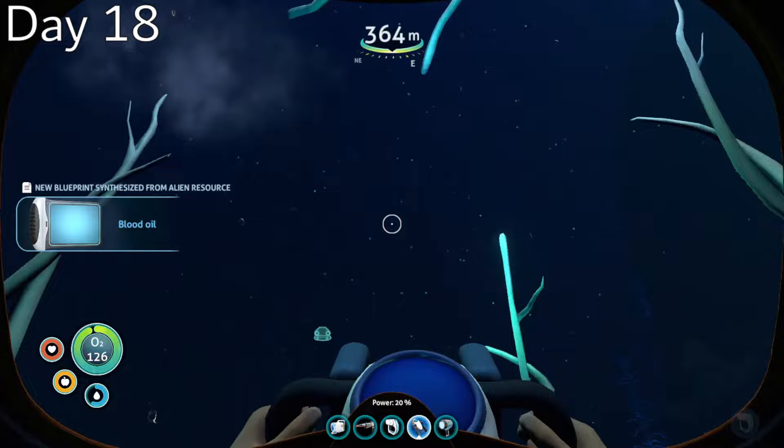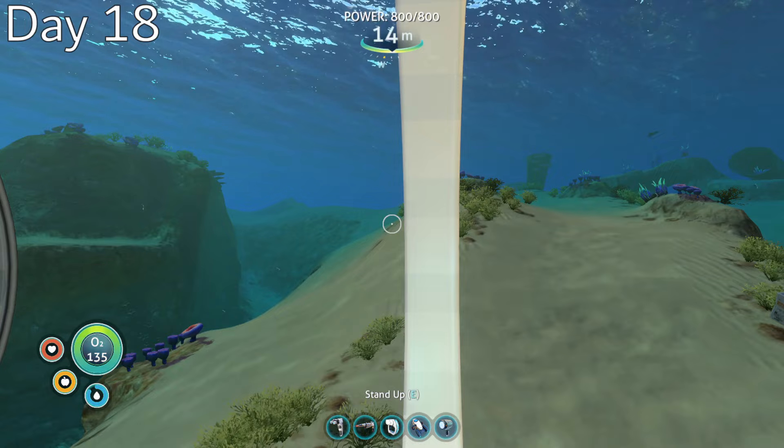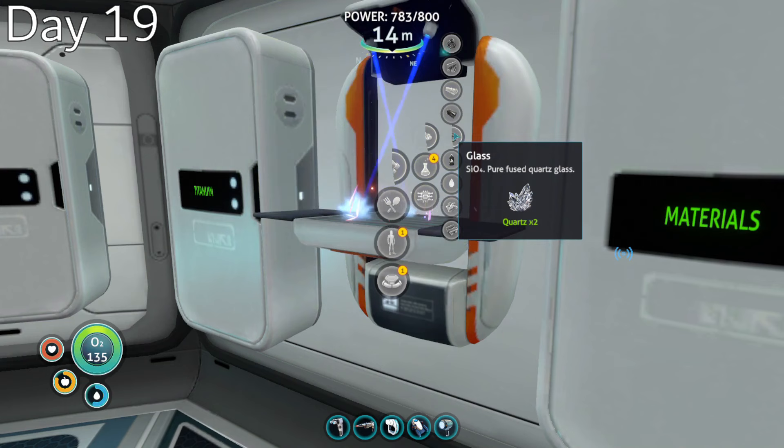I had collected some blood oil, so I spent most of day 18 AFKing to let the blood vines grow, and spent the remainder of my day collecting quartz so I could make more windows. If I'm going to wither away from Korra, I might as well have a great view while it happens.